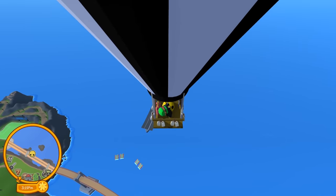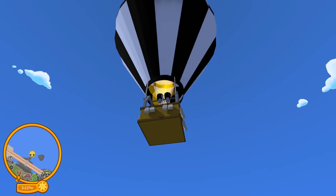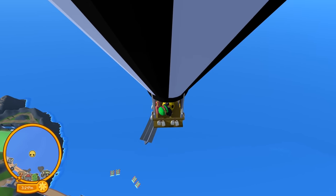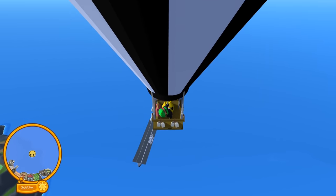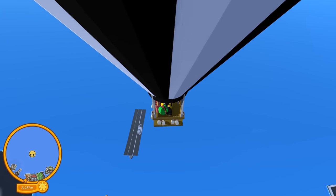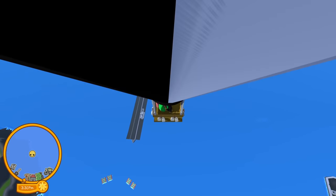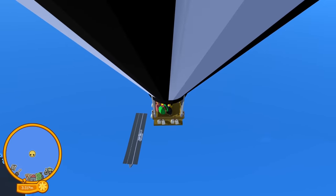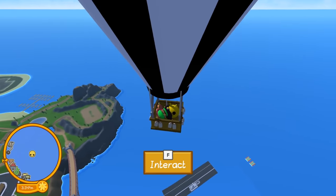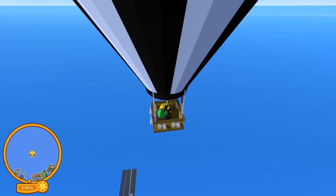We're almost in position to see how deep the ocean is and if it provides the extra distance we need to go into the great unknown — the part of the game that hasn't been updated yet. My goal is to drop down, hit it, come up, and maybe go somewhere. If not, we can try to land on the aircraft carrier, because if we get stuck in the middle of the ocean we're going to drown.